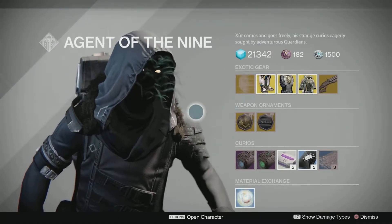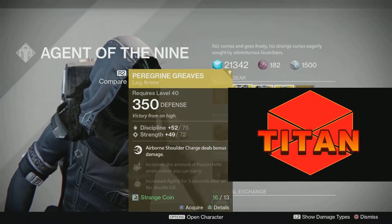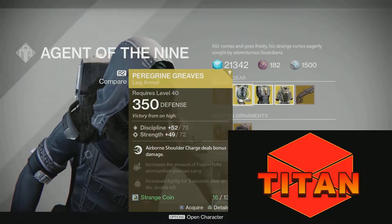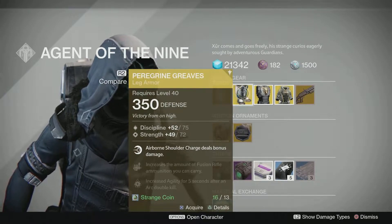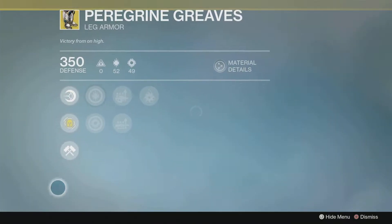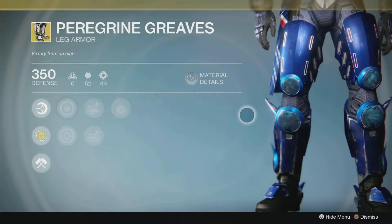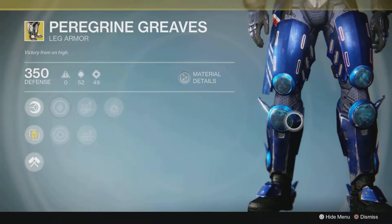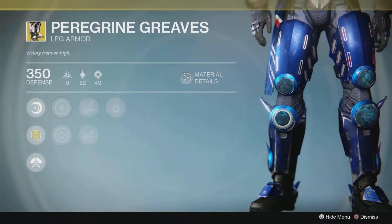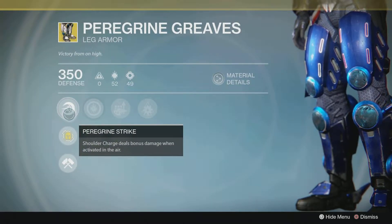For the Titan he has the Peregrine Greaves leg armor. They kind of remind me of Iron Man, especially if they were white with white lights on them. The exotic perk is Peregrine Strike — shoulder charge deals bonus damage when activated in the air. Why would you be in the air going into a shoulder charge? Okay, whatever.